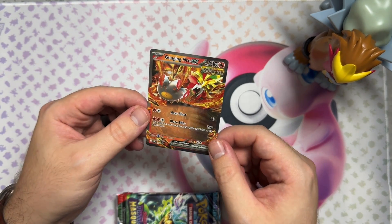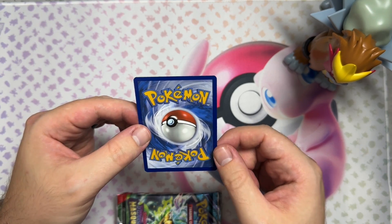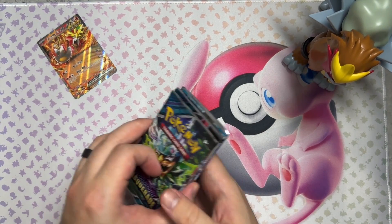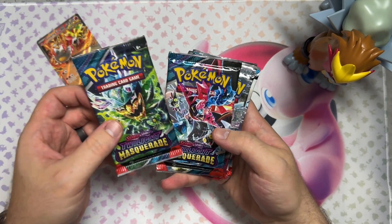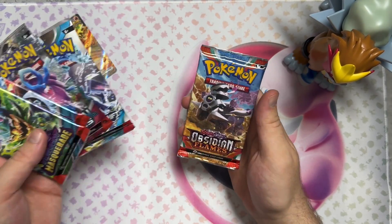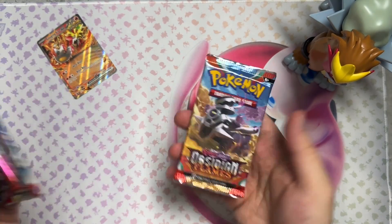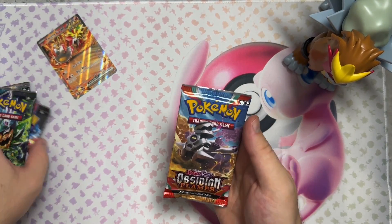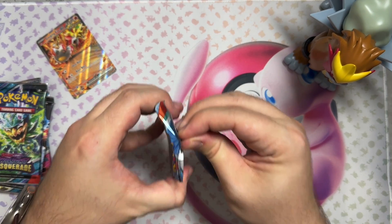The Gouging Fire EX — I absolutely love this artwork. I hope they come out with a Gouging Fire figurine; I can't wait — I'll pick it up. So we got two Twilight Masquerades, Temporal Force, Paradox Rift, and Obsidian Flames. Let's go ahead and open Obsidian Flames and see what we get.